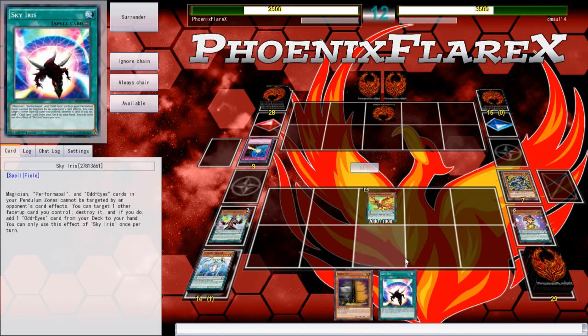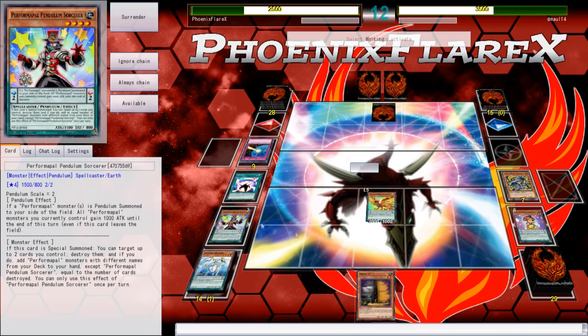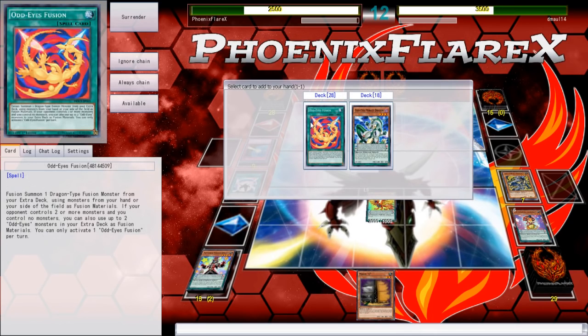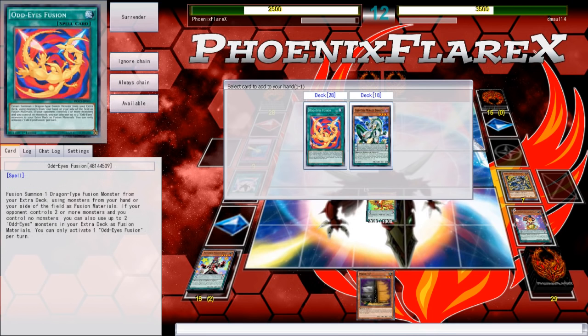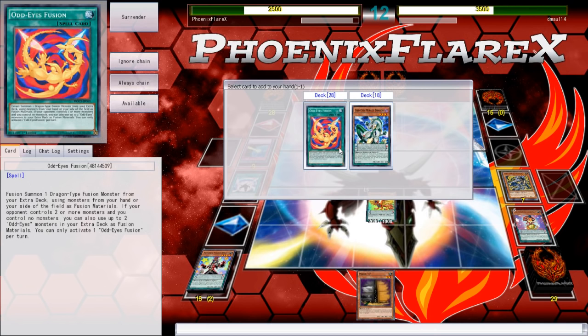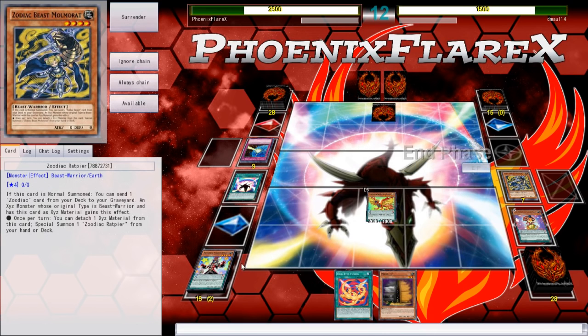That's a Sky Iris — that's good. That's really good. Because that means I can pop this and now I can just go pretty ham. Or not — because I just popped my low scale like a dingus. Alright. Well, I'm gonna search for the Odd-Eyes Fusion and just poke for 2k. I just got lost in my own train of thought — that happens from time to time if you've watched my videos for any amount of time.